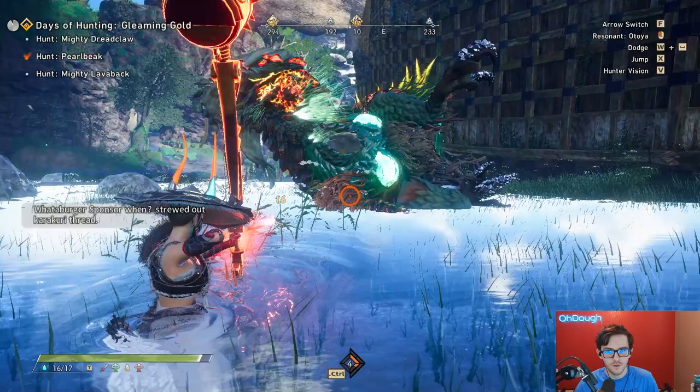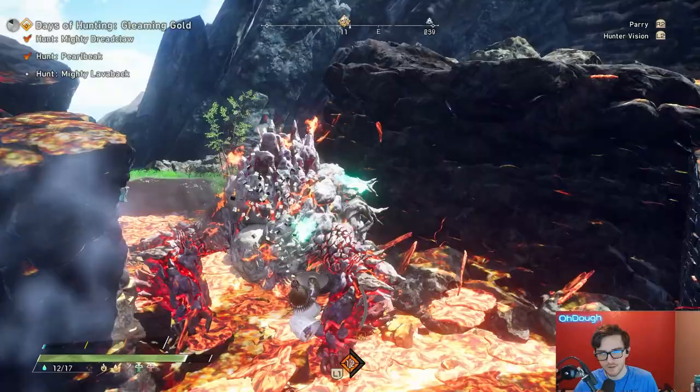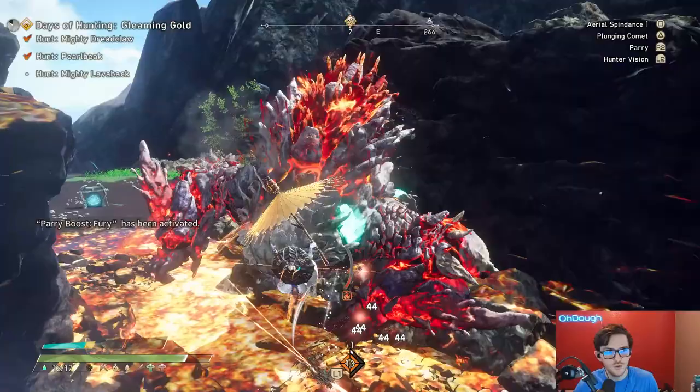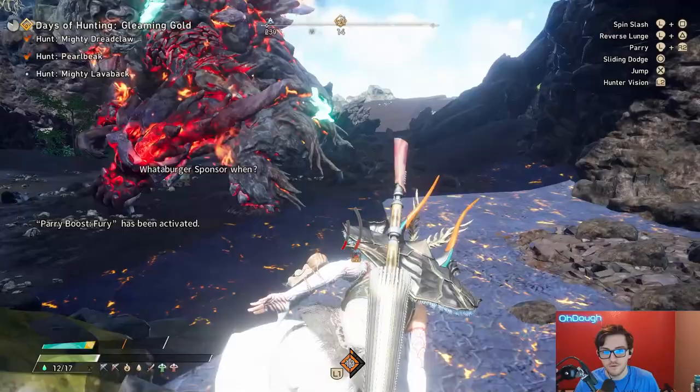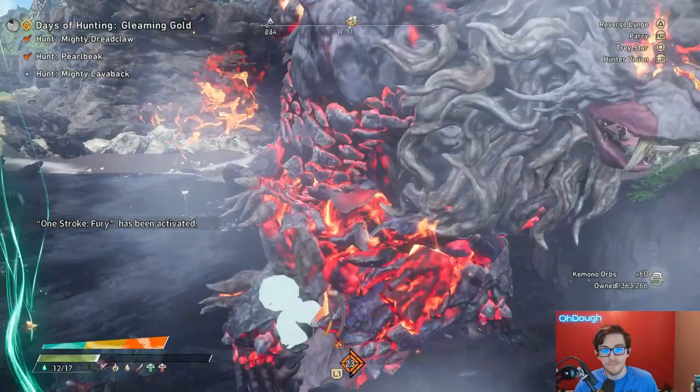You also get one coin from each of the monsters you kill, and the monsters aren't very hard — it's like a mighty dreadclaw, a pearl beak, and a mighty lava back. The hardest one to kill in terms of time is the lava back. I can do this hunt from start to finish, queuing in from Minoto and getting back in around seven-ish minutes, which is around 9,600 gold in seven minutes.